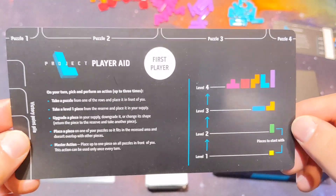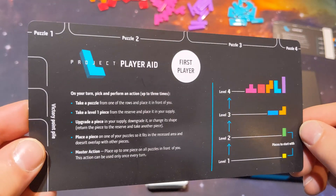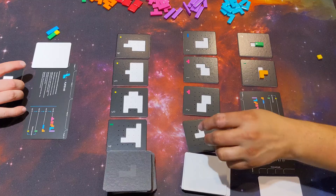At its core, you get three actions a turn. You can use them to take additional pattern tiles — you're limited to four at once in front of you. You can also take new pieces; you always have to start with a little yellow one, the cute one.